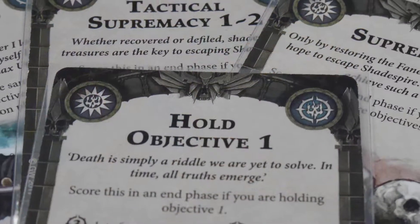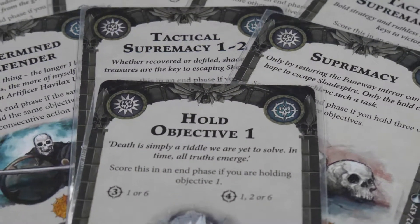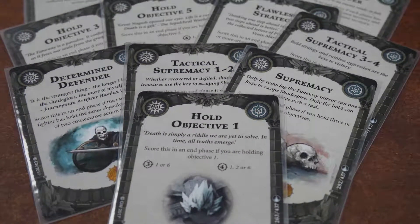Once you've figured out what you want to do and what Warband you want to play, you want to start working on your objective deck — that's where you're scoring your points for the most part. In the end of the day, you can play all your ploys and power cards, but if you're not scoring any of your objectives, you're not winning the game. There are very few cards inside the ploy deck that allow you to score points — it's mostly going to be in the objective deck and, obviously, killing guys in combat.